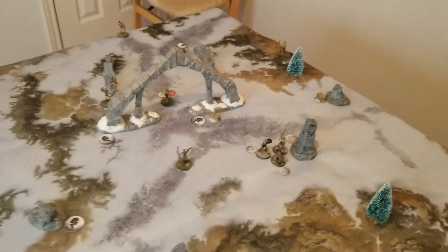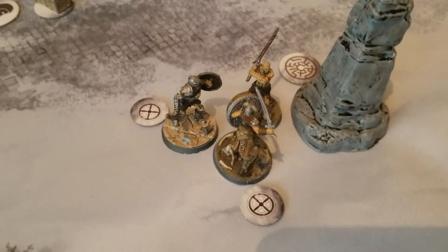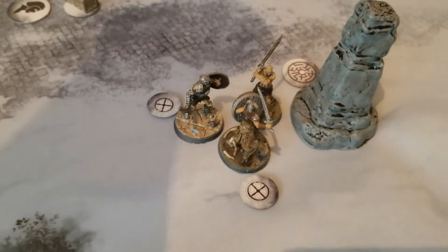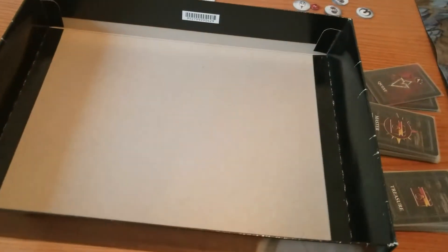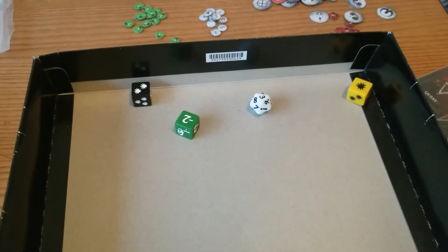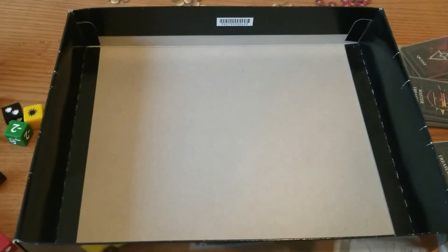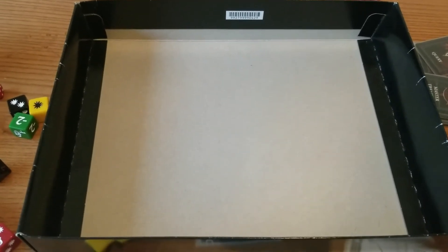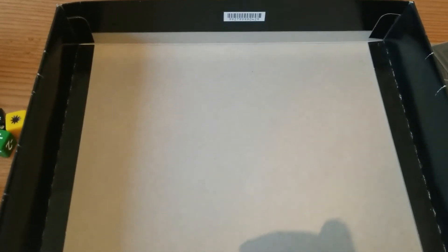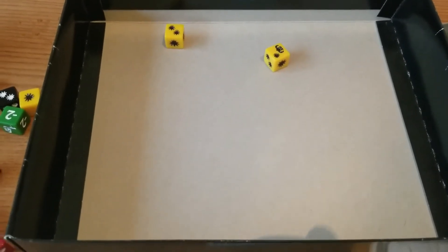Moving on to the next adversary activation — all of the adversaries are out for blood. A Draugr attacks the Dragonborn, boosting into a power attack — and it will hit. I already spent my block action on the Overlord, so all I get is a plot roll. Helmet into another yellow — blocks all of it. We may win yet.